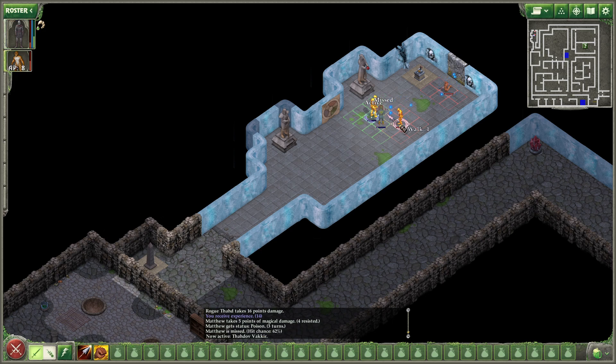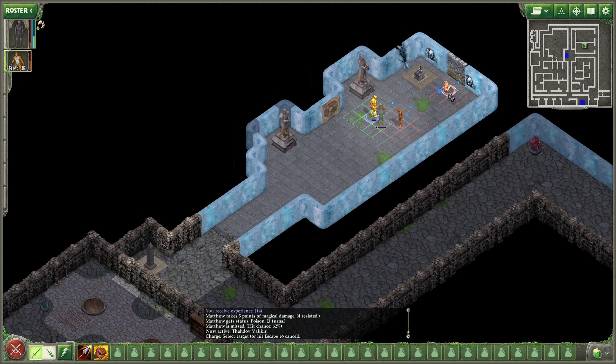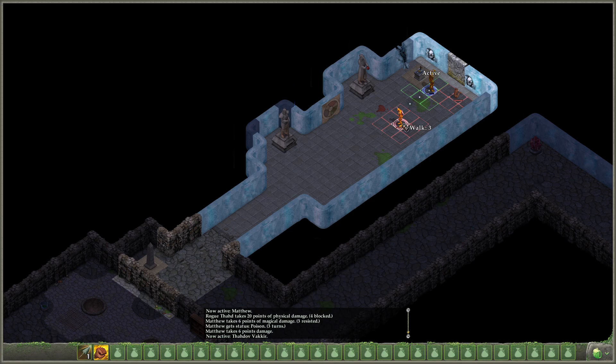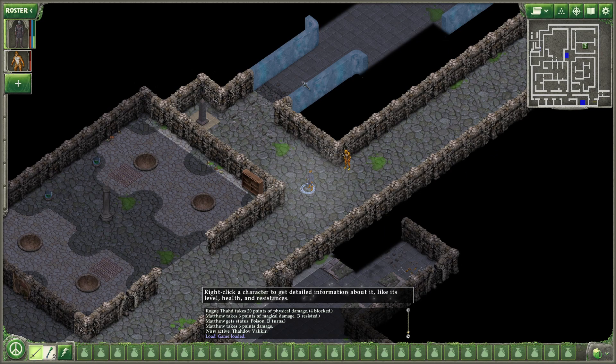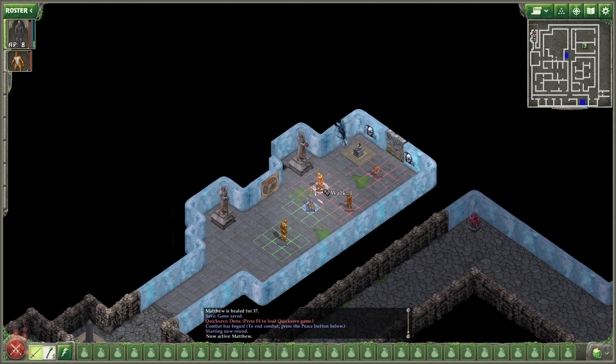Okay, that one's dead. Poison. Stunning Bash. Charge. Leap Attack — go ahead and leap to that one. Missed. Let's go ahead and heal up. It's intense on killing me. We are kind of hurting here. Let's go ahead and heal up.